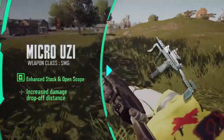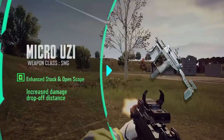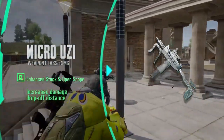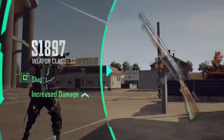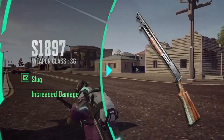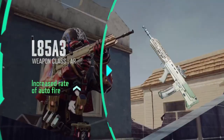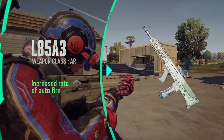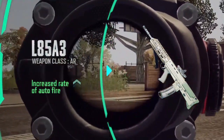Customizing C1, Enhanced Stock and Open Scope slot for Micro Uzi, now comes with increased damage drop-off distance stats. With increased range through C1 customization, Micro Uzi has now become more versatile. S1897 customizing C2 slug damage has increased dramatically. Auto-shooting speed for L85A3 has increased, which resolved the low DPS issue it had despite its high stability.